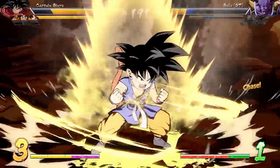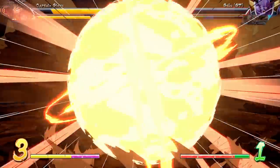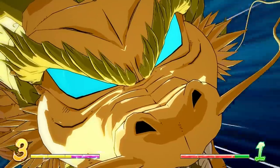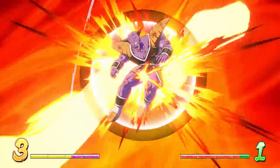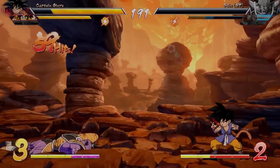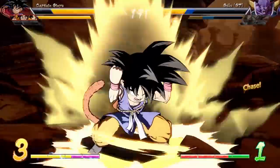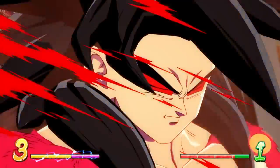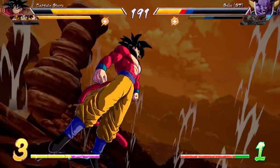His other level three involves the Super Saiyan 4 transformation. After you land a hit it plays a cutscene — just like Super Saiyan Goku's with Super Saiyan 3 — and he powers up to Super Saiyan 4, does a Dragon Fist, deals an immense amount of damage, and then instantly turns back into Kid Goku. A lot of people were hoping that somehow you'd stay in SS4 afterwards, but that is not the case — he just transforms back to a kid instantly.